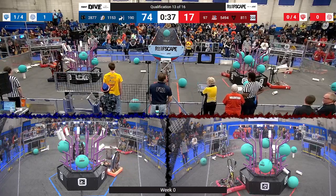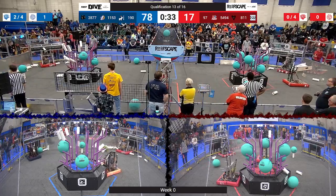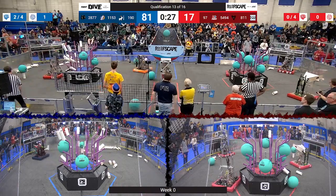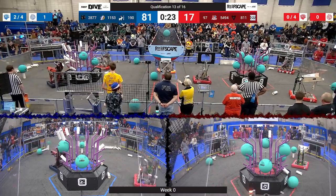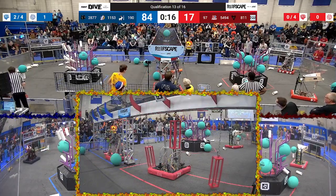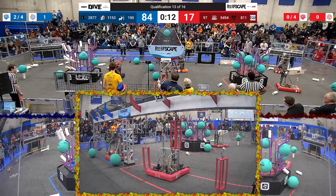We've got motion everywhere on the field right now. 190 placing another coral onto level 3 of the reef. Their partners, 1153, trying to score on level 1. 190 lining up for level 2. Ligerbots lining up for level 3 on the Blue Alliance. The Red Alliance — there seem to be a couple of robots in distress. 811 looks like they're going to go park for the end of the match. Meanwhile, their partners, 5494, trying to get some coral from their human player station.